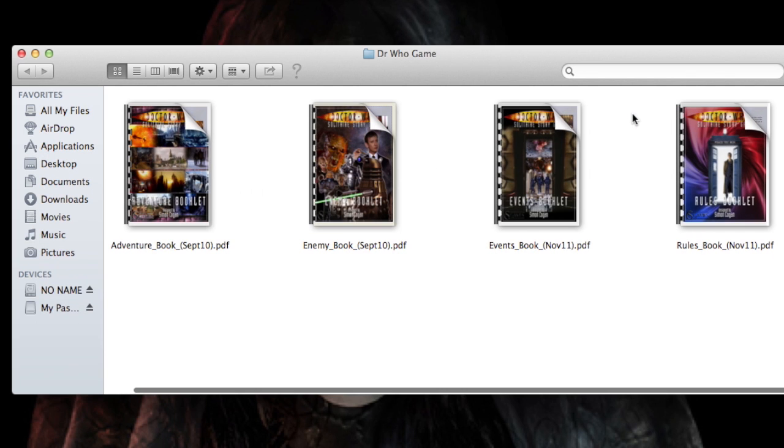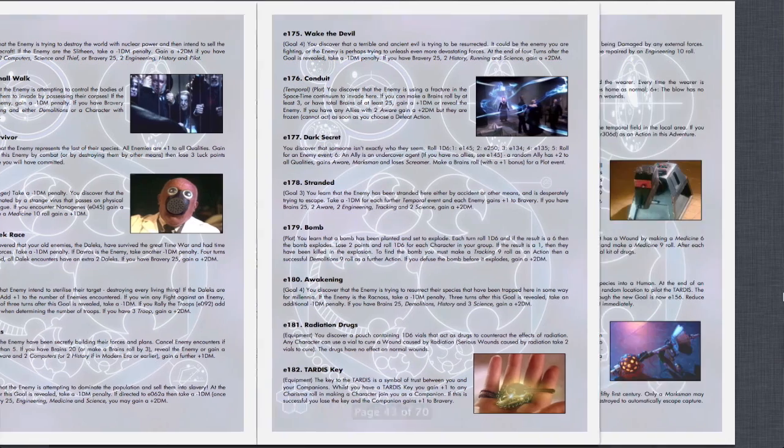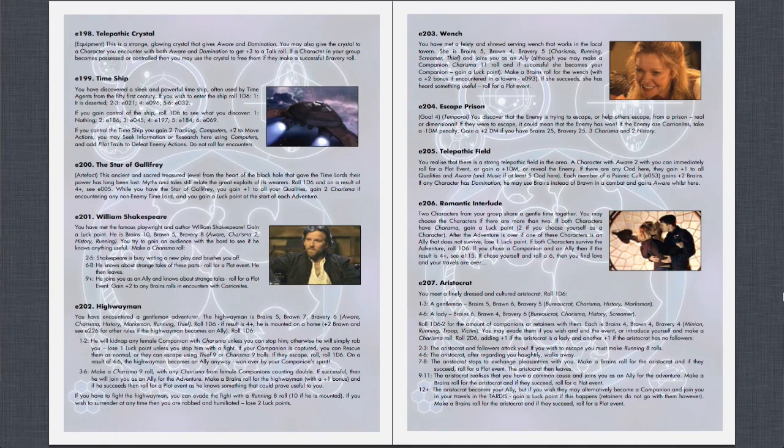You take on the role of the Doctor, a brilliant traveling alien and the last of the Time Lords who explores time and space in his machine, the TARDIS. To play the game, you need five different things. The first three are book components put out by the game: there's an event book, an enemy book, and an adventure book. These contain all the elements you'll need — from all the characters that might join you on your adventures, to the enemies you'll be battling, to all the plot twists that add both realism and difficulty to the game. Fourth, you'll need dice.